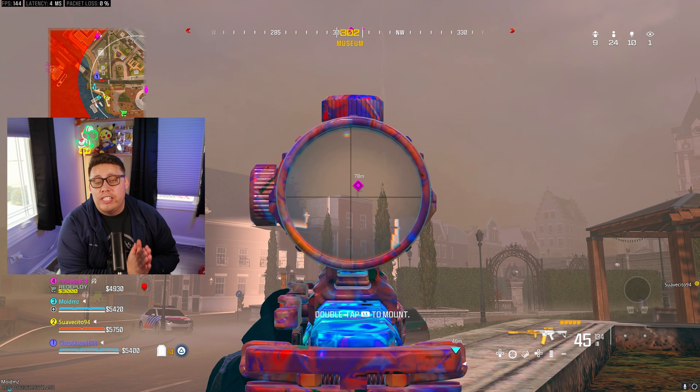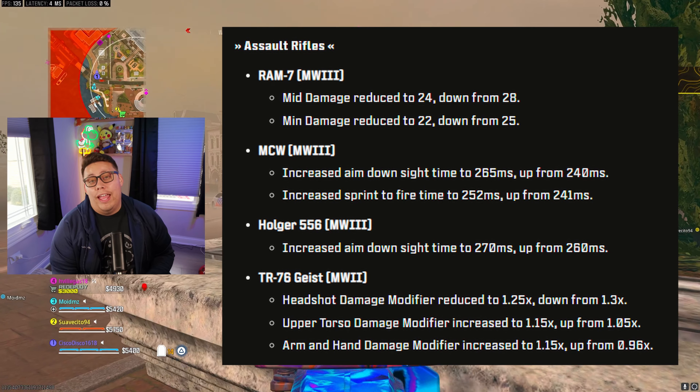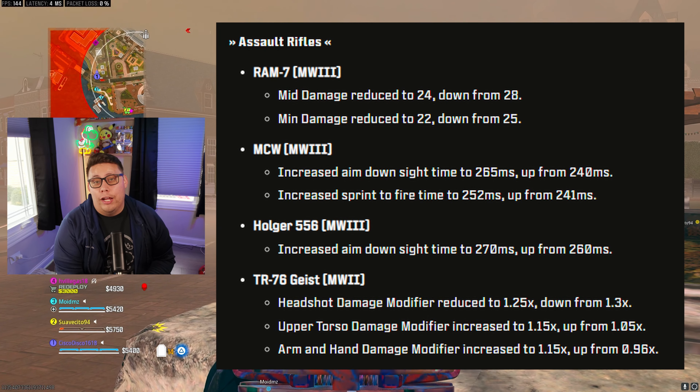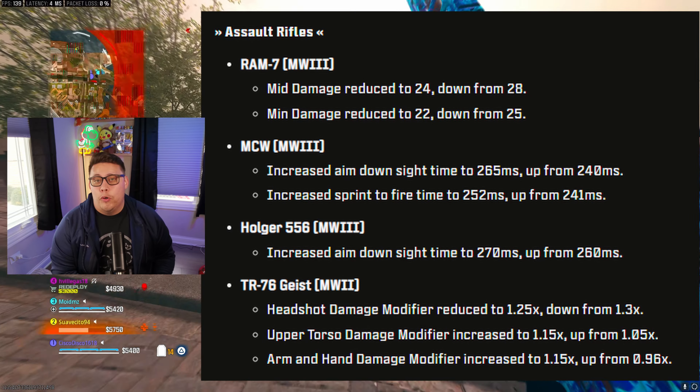Now into the weapon-specific changes. For ARs, the Ram caught a damage nerf, the MCW got a mobility nerf, and the Holger 556 also got a mobility nerf. The TR-76 Geist got balanced with buffs and nerfs to its damage profiles.